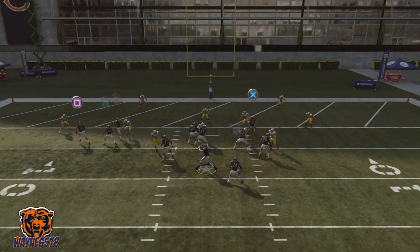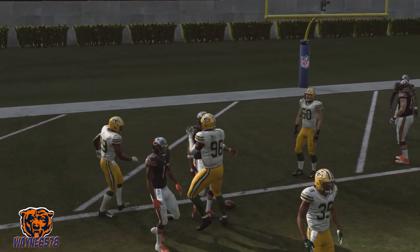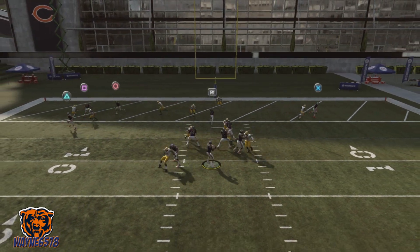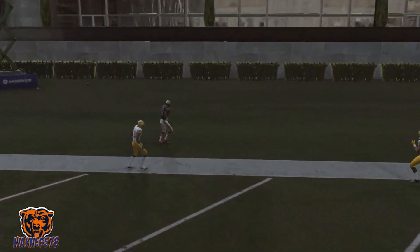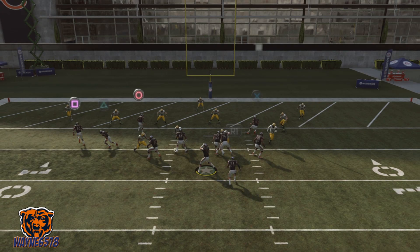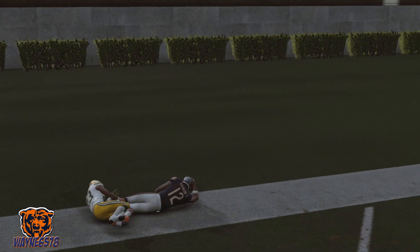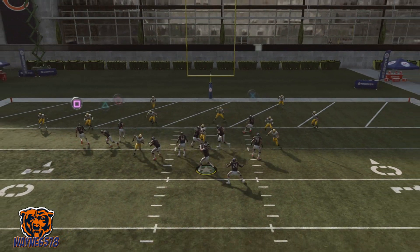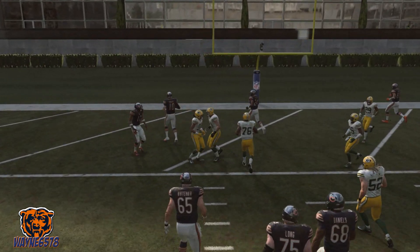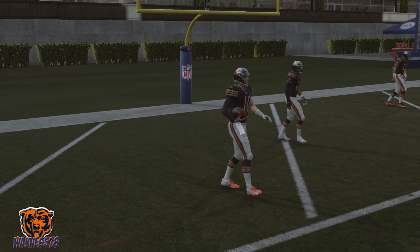Sometimes you can wait and pass it down. Right there was a bad read — we should have taken the loss because that guy was in front of him. You guys get the reads: circle on his route, high pass to square, touchdown. It's a really easy read play, and sometimes X will be open. If everything is covered, you can always run with your quarterback — just be careful of users.